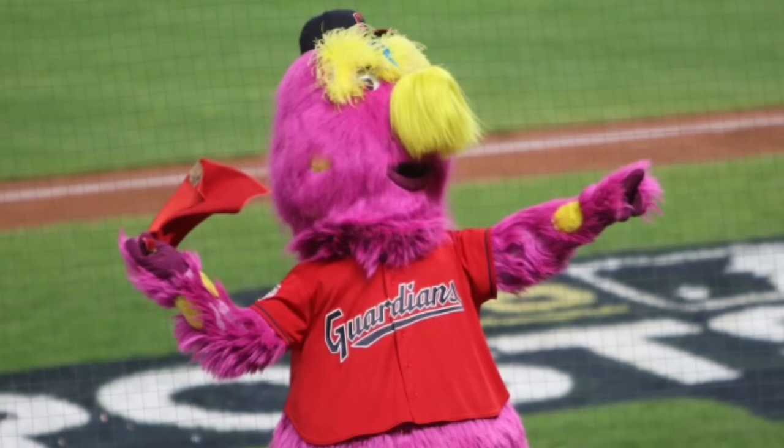Next up we have Rangers Captain the Horse from the Texas Rangers. I'm going to put him in C tier. He's a pretty bland looking mascot — he's a horse, of course, of course. I actually thought he was a camel when I first saw him, but he's actually a Palomino horse. I do understand why he is a horse because horses are a common symbol for Texas, and Rangers use horses, so it does make sense. But overall, there's nothing too special with him or what he does — he's not a terrible mascot, but there are other ones that are better than him, so that's why he's going in C tier.